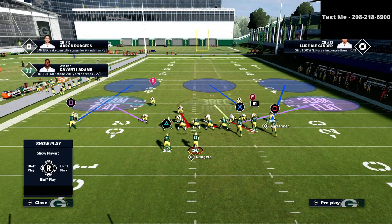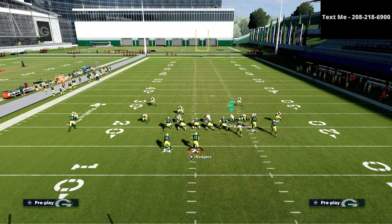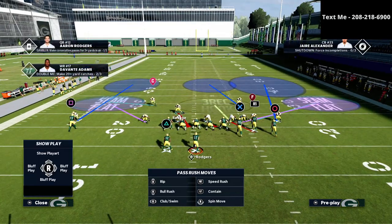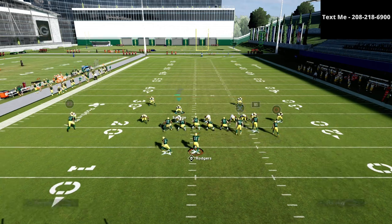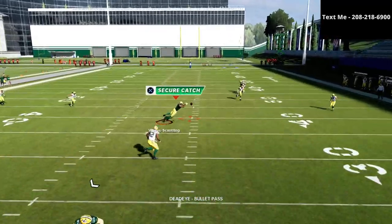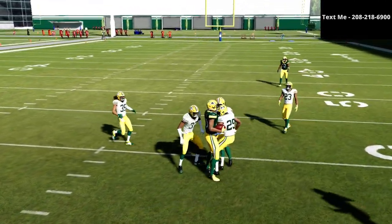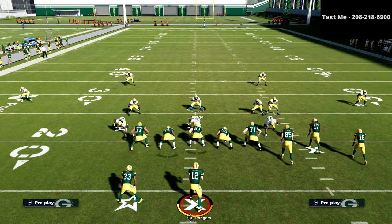To deal with that, we simply take this corner right here and put him on a deep half. That simple adjustment gives us a deep half to the wide side and an inside third to the left side. If we run that same route combination again, the fade is not open — the only thing open is the dig route, which we can handle with our user.